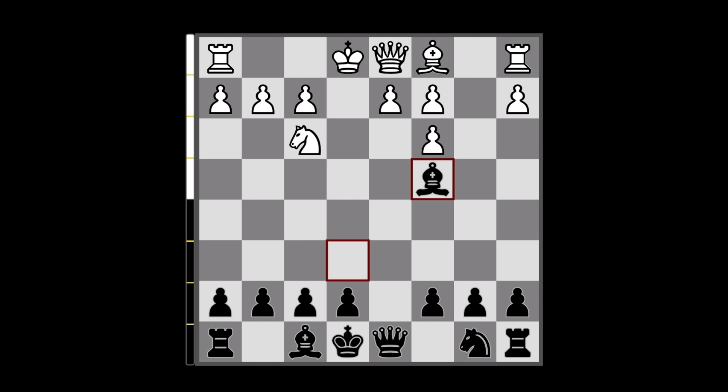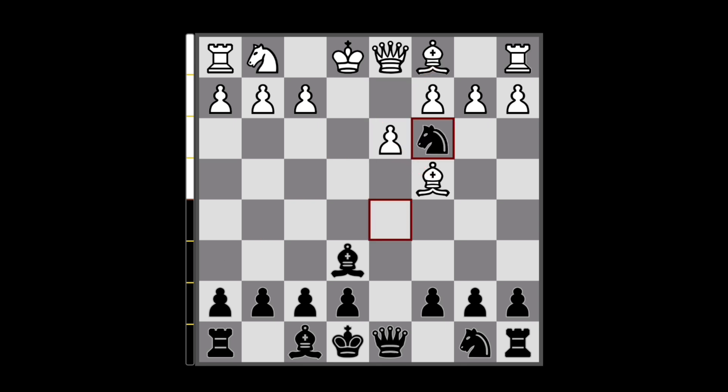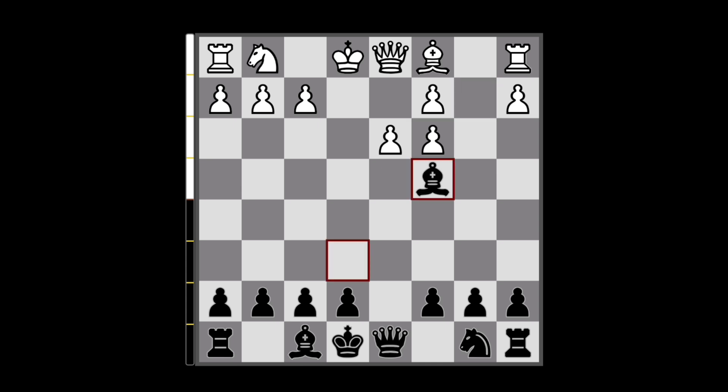What if White continues with pawn to d3? This move covers the Bishop and opens the door for their dark-square Bishop. But we are still able to capture the Knight — they are forced to recapture, and after we capture the Bishop on c4 we give White really nasty tripled pawns.